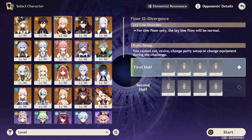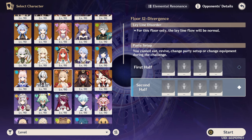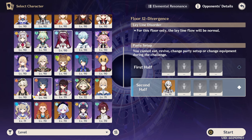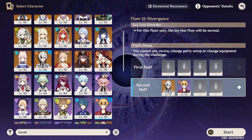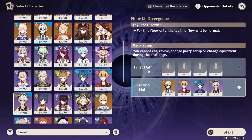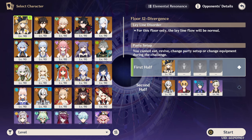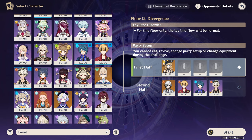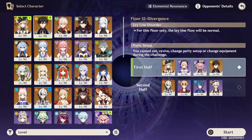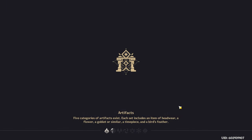Usually I would pick a vaporize team with Kazuha here, but my Kazuha is constellation 2, so I don't feel like that's fair to claim it's a free-to-play friendly setup. So I'm going to pick Touma, Xingqiu, and Bennett. In the first half I'd like to play Navia — I use her with double Electro just to feed her a lot of shards, and then Zhongli to get the resonance.